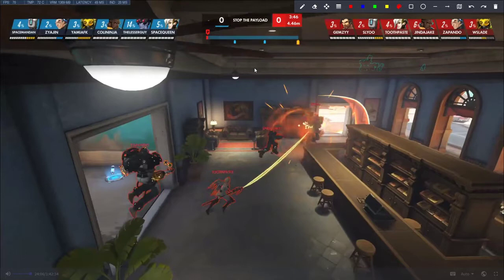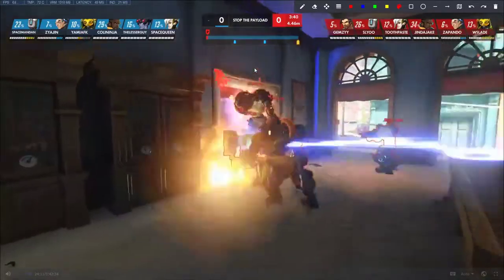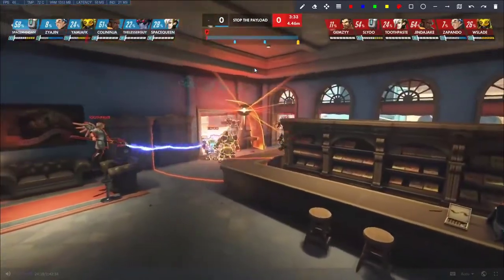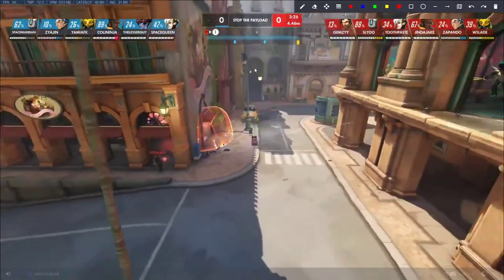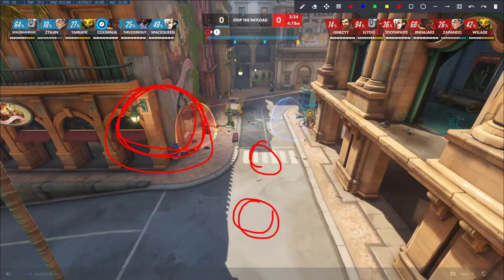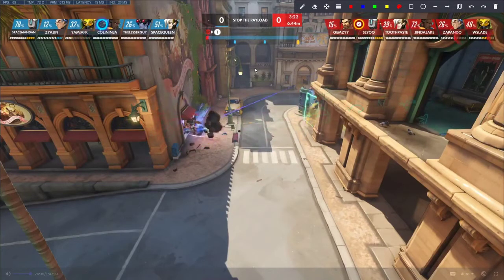I really like what you're doing here by taking a shield fight that's not on the cart, because you have a really bad positional advantage if you just try to set up on payload. This is like perfect as long as you guys don't make any mistakes in terms of getting picked. The immortality is almost up - calling when it's down is really important. But I would say before you do this, it's better to have someone push the cart to about here first, because now you've basically wasted time and you're going to be 5v6 while using your resources.